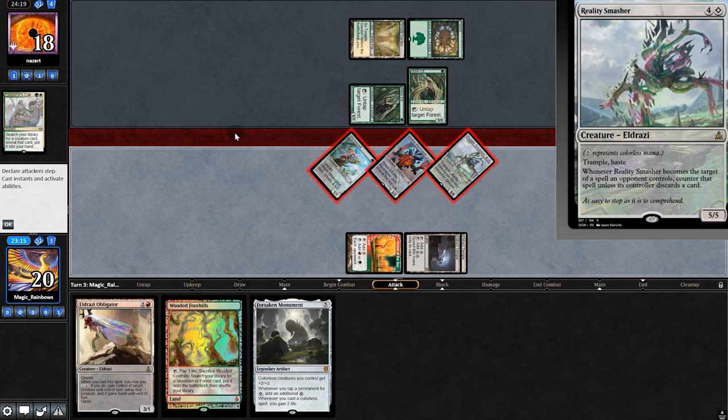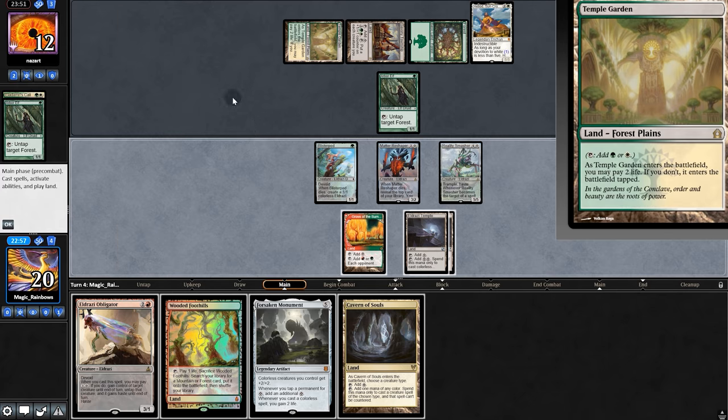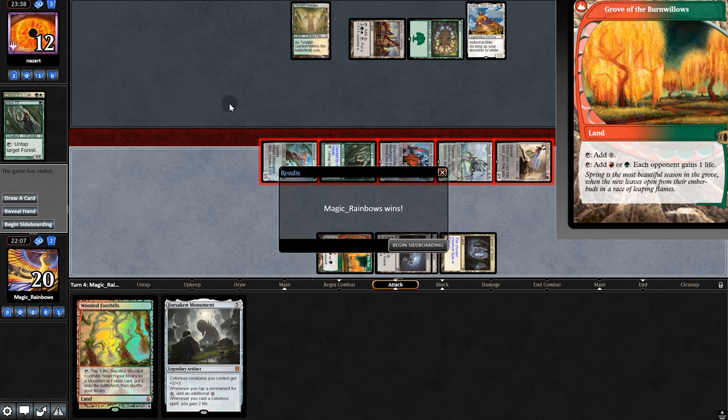Smasher. Swing. A jump. And then Spectral Apparition. There'll be Heliod. But thanks to the power of math, unless they have Path to Exile, their cheeks shall be collapsed. Obligator. Will we see a Path? Nope — there's a Concede.